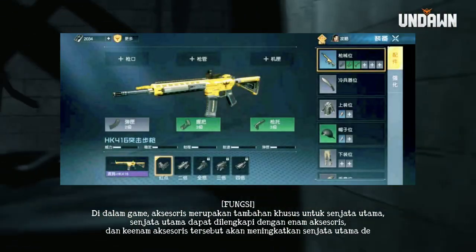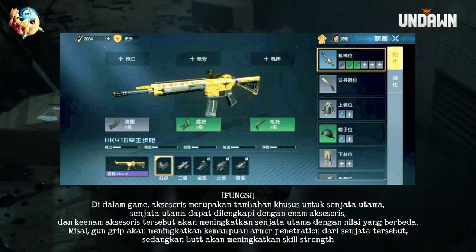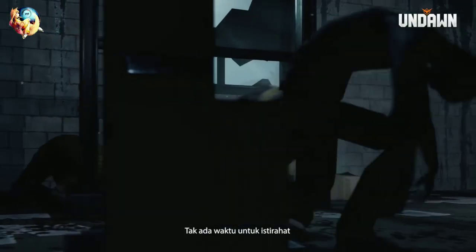In the game, accessories are special additions to the main weapon. The main weapon can be equipped with six accessories, and the six accessories will enhance the main weapon with different values.